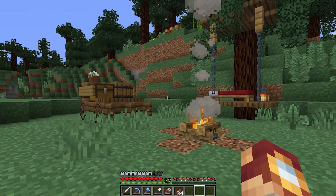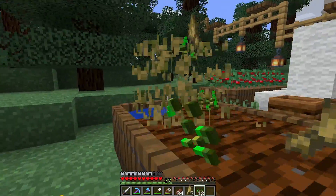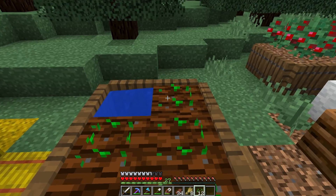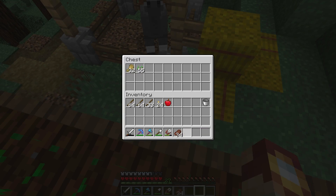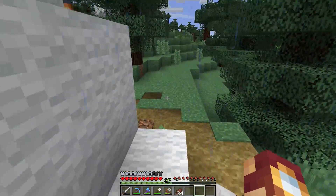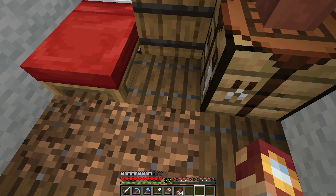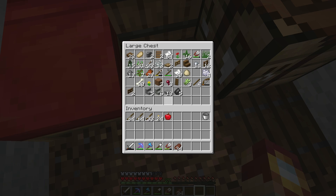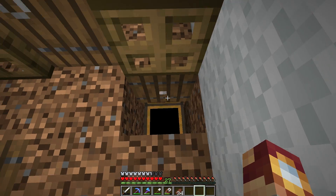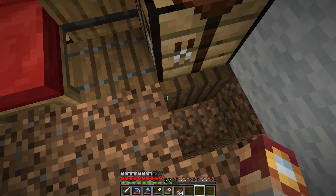Before we get into building today, we're actually going to have to craft a load of campfires, because I always take things to the next level. The campfire block was not originally intended for too much building — I'm about to make like 50 campfires, which is pretty expensive. I don't even think I have coal, so this is probably going to be bad. Oh, there we go — perfect! I've also got the logs, and you can use pretty much any type of log, and I've got the sticks.